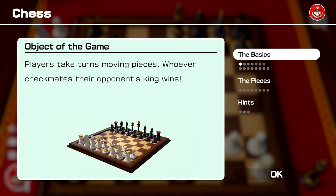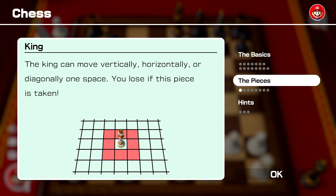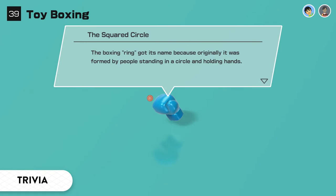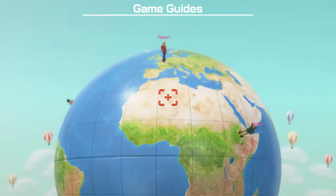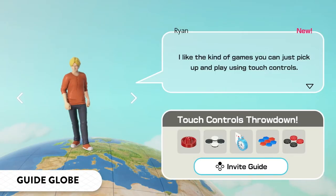You can also look up rules or hints during play, letting you dive right into unfamiliar games without worry. Did you know? The first type of plastic used in billiards was at risk of exploding. Fascinating tidbits like these are included for each game and make for some fantastic icebreakers. If you're unsure about what to play next, the Game Guides will recommend games for you.